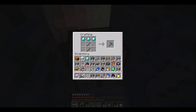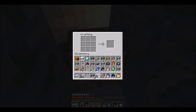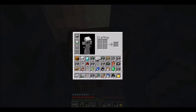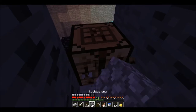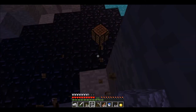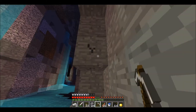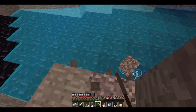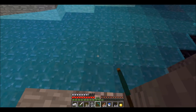Hello guys and welcome back to a brand new episode of Minecraft 1.8 survival - this is episode 4. In this episode we are going to be getting out of this cave, but before we do that we're going to make ourselves a diamond pickaxe so we can pick up that obsidian before I forget. Let's do that and we'll be on our way out of this cave with some pretty nice stuff.